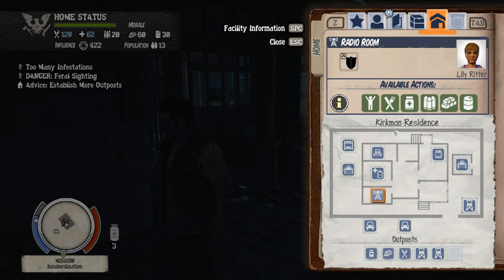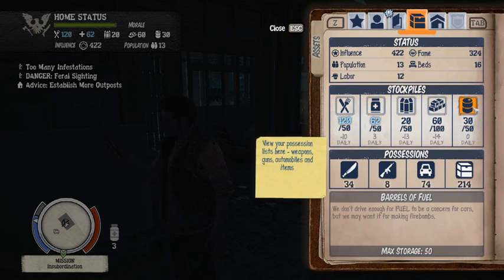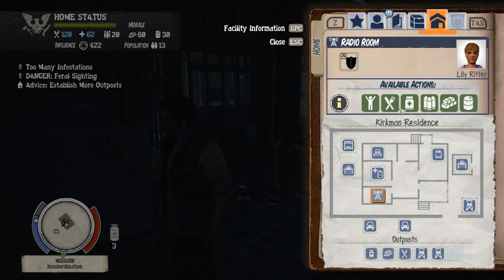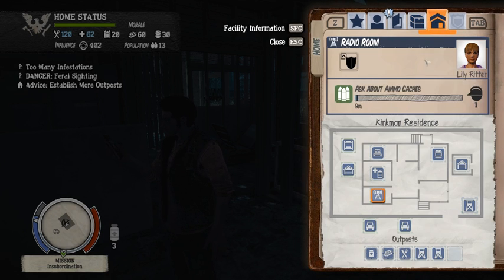Right here, if I go to the radio room, I can either offer refuge — which attempts to make contact with a new group of survivors — or scout out food caches and all this stuff. I'm running low on ammunition, so if I just go for the ammunition and ask about that, it'll take ten minutes for them to get back to me about that.